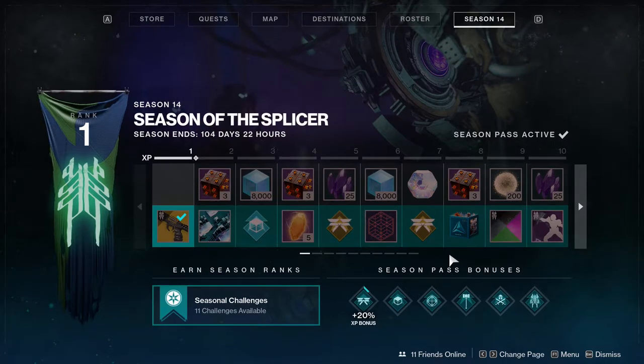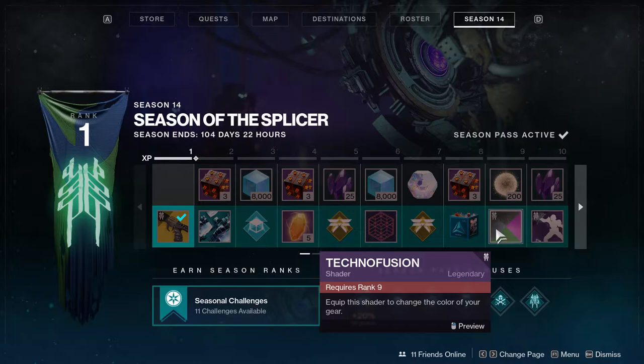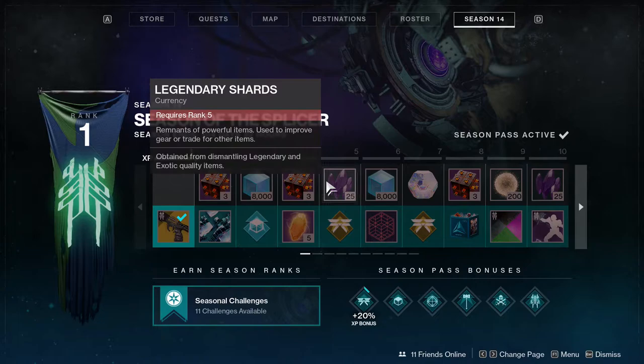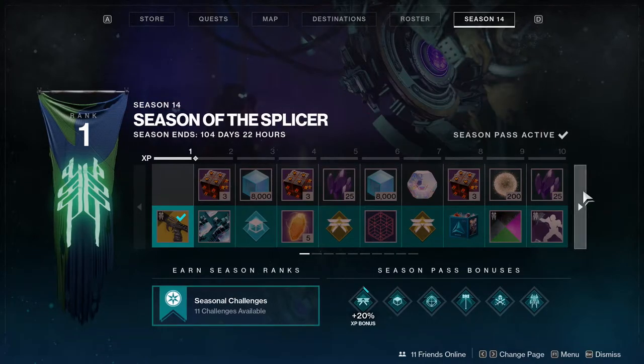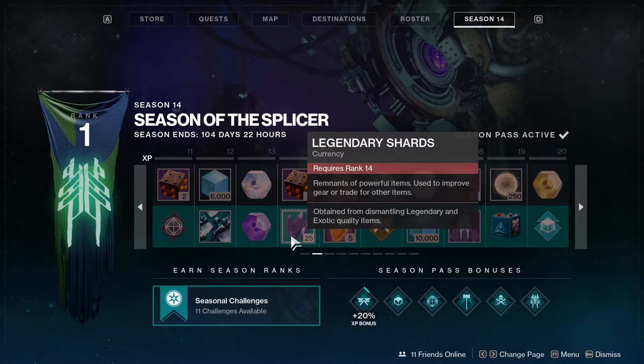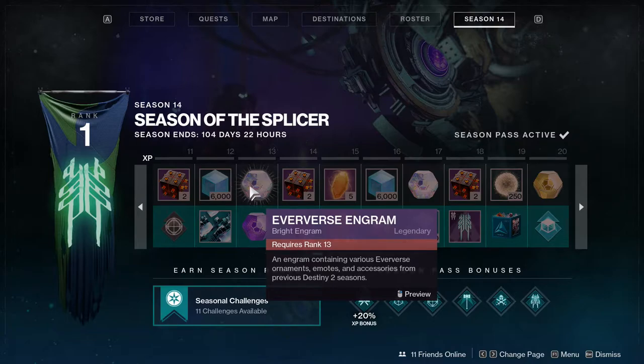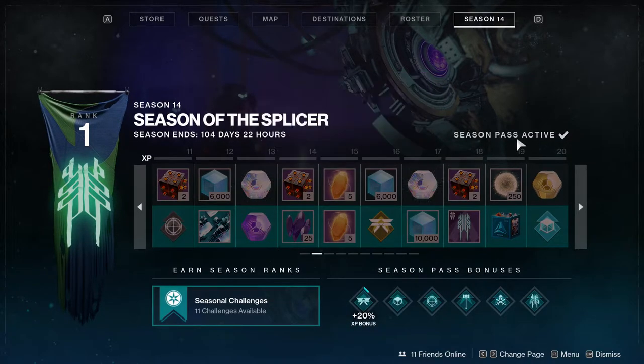A lot of the things we usually look at are here — the shader is at level 9, the finisher at level 10. We also get bright dust, and we get a bunch of stuff since armor is no longer here. We're getting legendary shards and other items in place of the armor, which is cool, even though legendary shards have basically no real value anymore since you can't buy shaders with them.